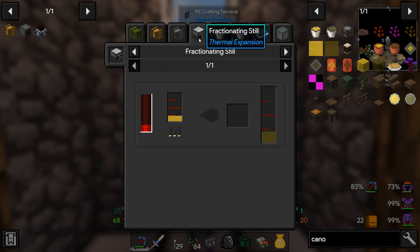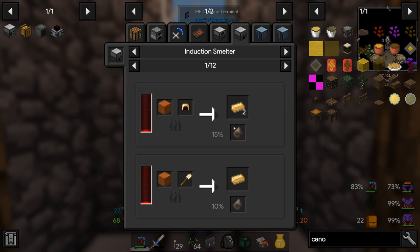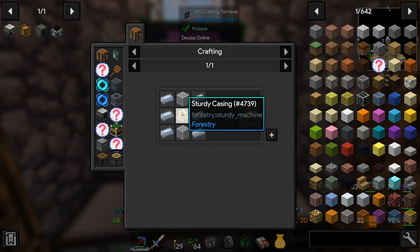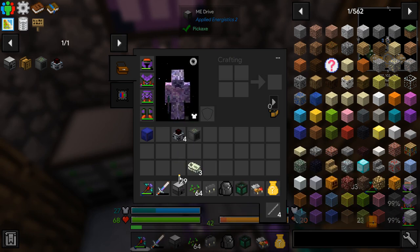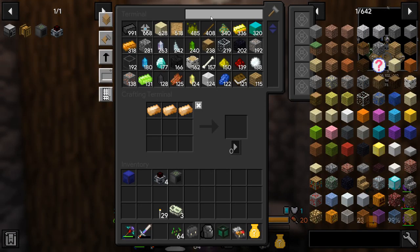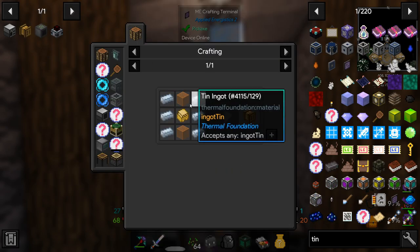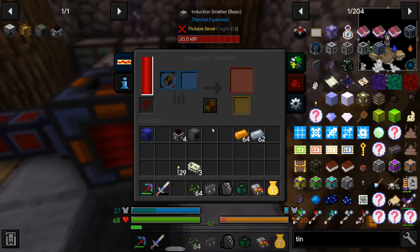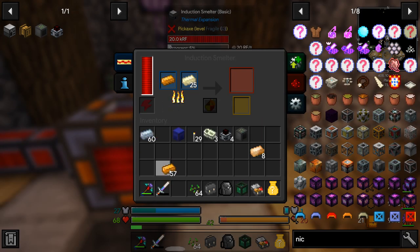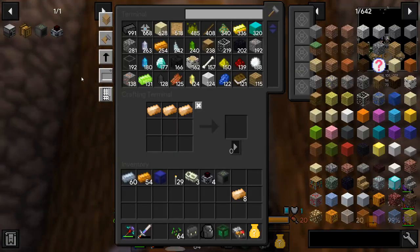We're going to want to refine that canola oil in a fractioning still, which we're going to need some constantan - that's just copper and nickel. So we need some more bronze, setting up our induction smelter with copper and tin - one tin to three copper ratio. That's enough bronze. Now nickel and copper for the constantan. Looks like it's just a normal gear crafting thing.